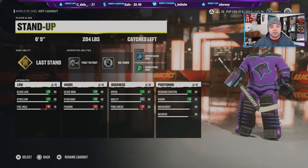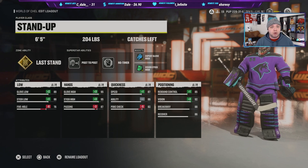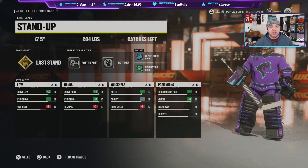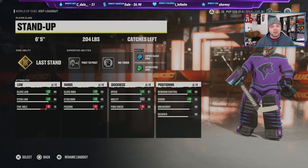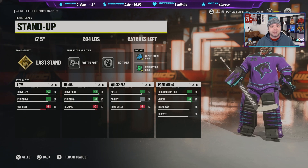I understand this build might not solve every problem, but I think it's the best you're gonna get. My biggest piece of advice to goalies using this build: please react with butterfly to shots. If you don't, you don't know if you're going to get that animation — it might just slide through your five hole. Do the best you can, because playing goalie you're already at a disadvantage, and not reacting only puts you further back. If you're looking for more goalie tips, let me know in the comments.